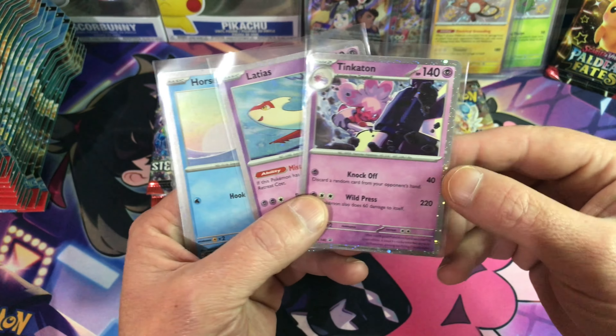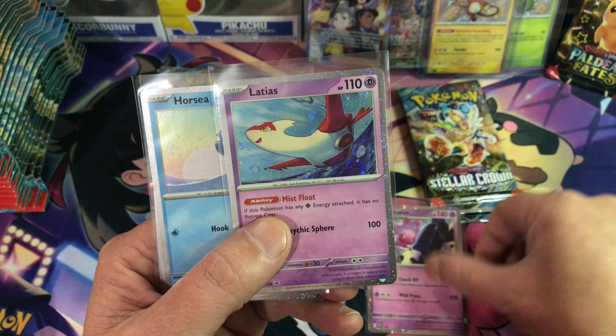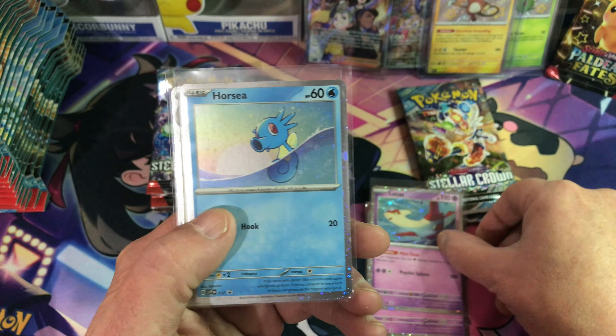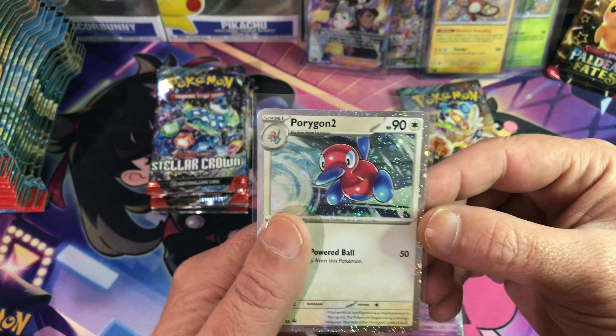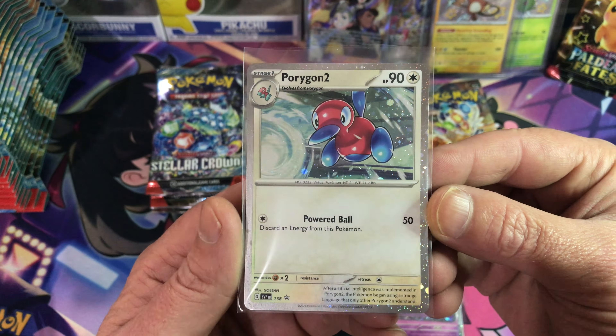Welcome back everyone. We've got our four promos sitting right here: Tinkerton, Latius, Horsey, and Porygon2. Looking pretty cool — four good promos to start off with.